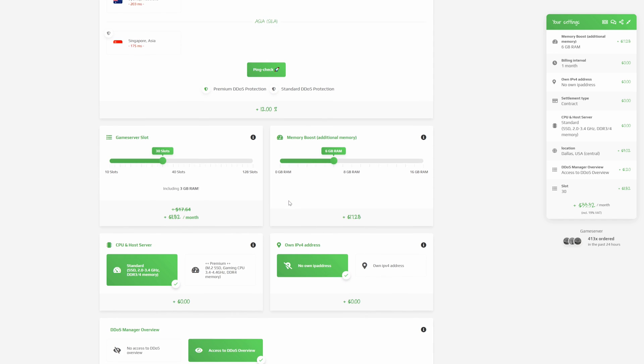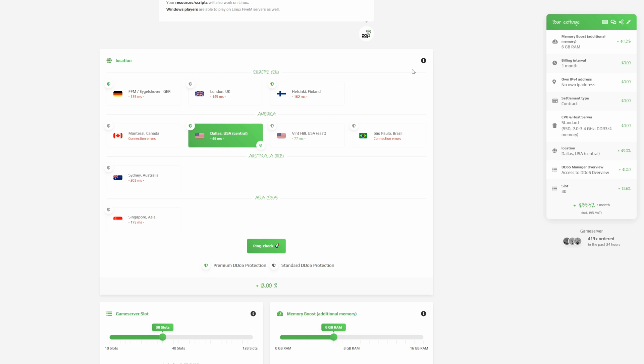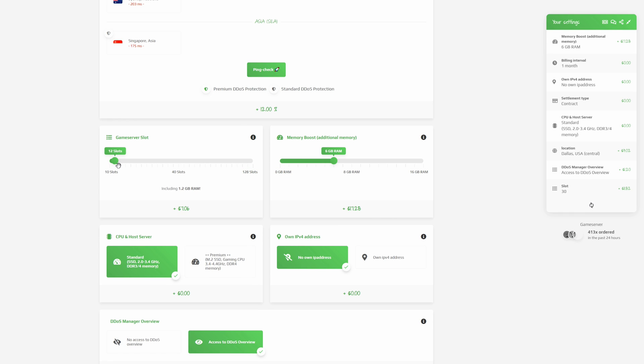Once you've selected your location, scroll down and you have the option to select your game server slot count. If you don't understand an option, there's an info icon — hover your mouse over it and an explanation will pop up. Under game server slots it explains the maximum number of players who can connect to your server at the same time, and the allocated memory depends on the slot count.